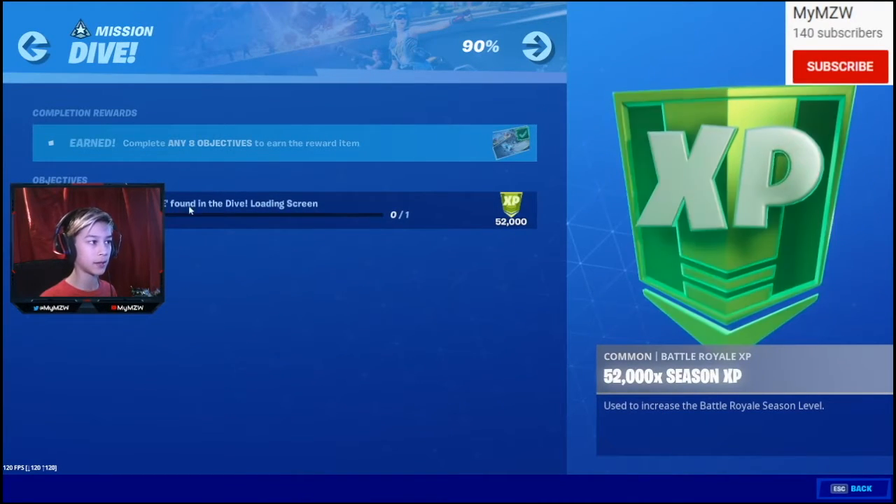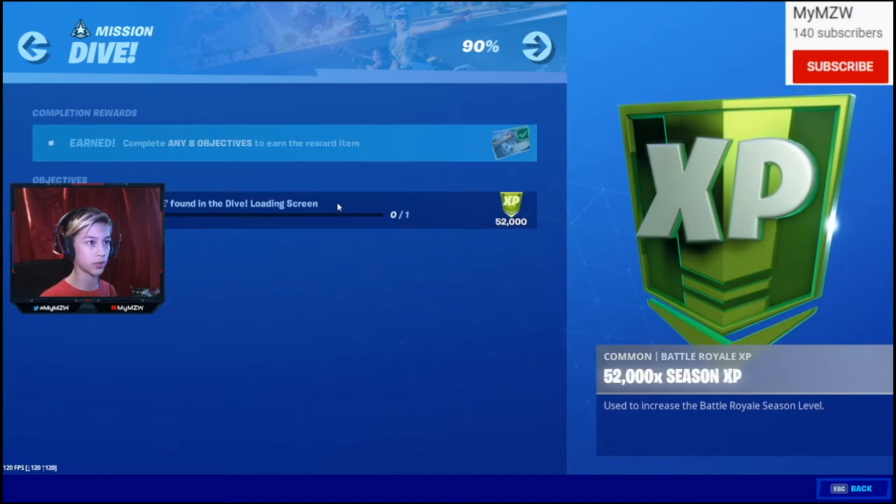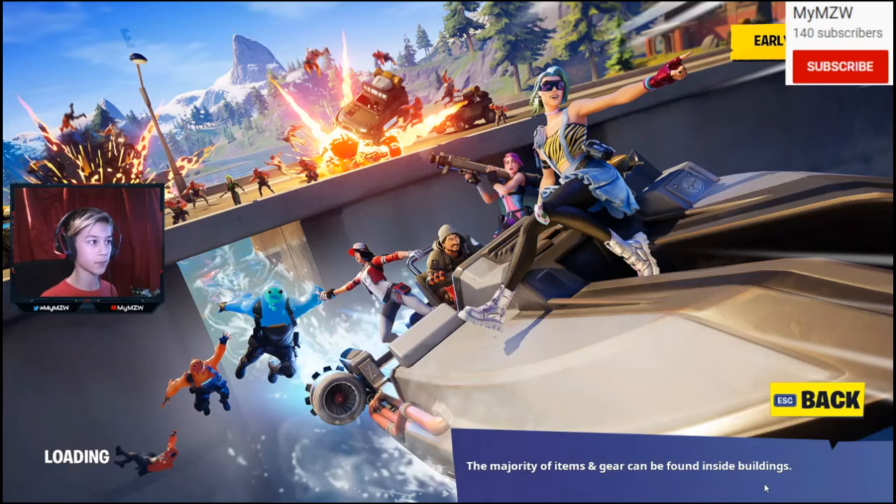Search the hidden E found in the dive loading screen. So if you come here and look at the dive loading screen, you'll be able to see the E right above this dam next to Misty Meadows. The E is right above this lamppost. So you'll come to the dam, grab some mats from this car, build up to the top of the lamppost, and search the E.